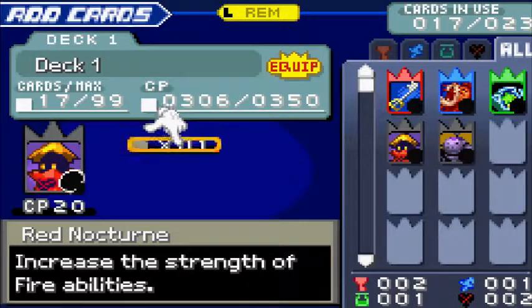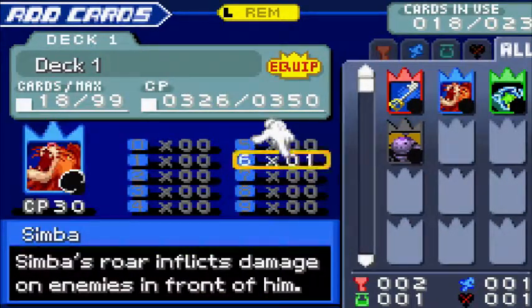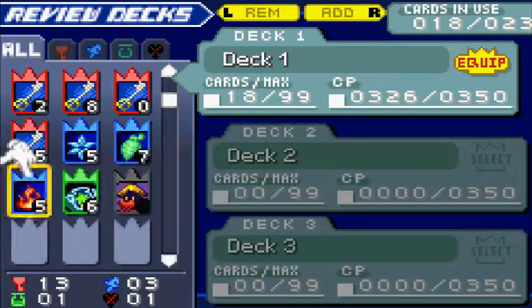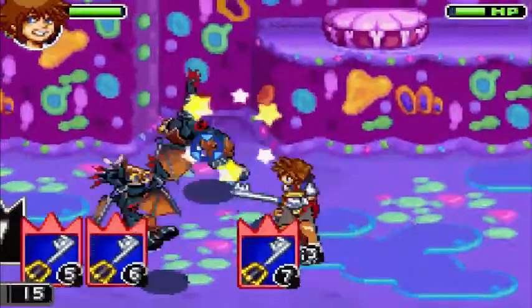I'm gonna equip Red Nocturne. Can I equip Potion as well? No, I only need one Potion anyway. Can't quite equip Simba. I'm also gonna spread my Zero Cards out a bit. That looks good. I am terrible at getting the first strike, apparently.